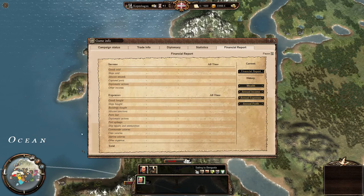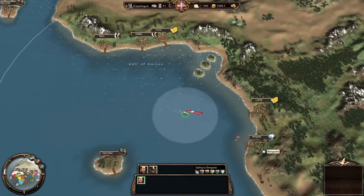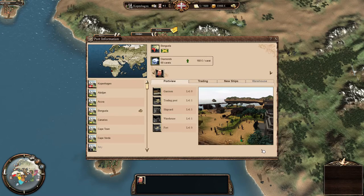Every year you'll get a financial report pop-up. We're almost at port. As you go back and forth, you don't get pop-ups or an automatic pause — as you reach port the time compression just stops. We pause the game. Going into Bengala — it's a neutral port. We can take over ports; this one doesn't really have a garrison. It has a trade post, a small shipyard, warehouse, and no fort either. Its main export is diamonds, which will generate me £160 profit per carat, and it has 60 carats available.